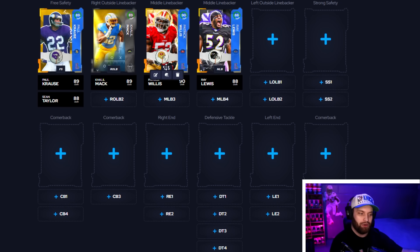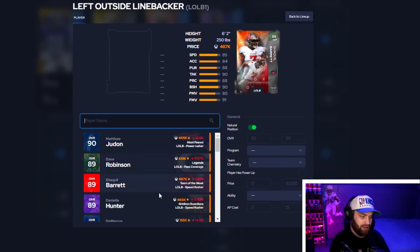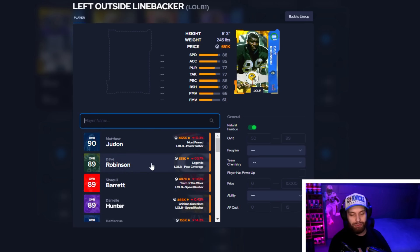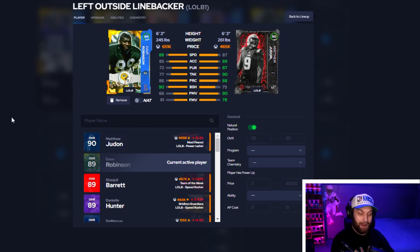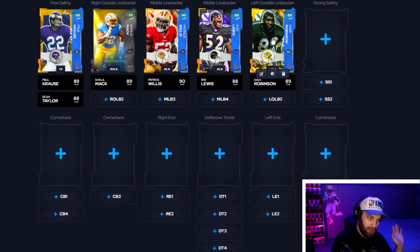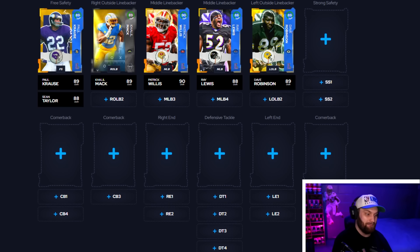At left outside linebacker, Judon's stats don't look great — 75 block shed — but he's been balling for me in game. Shaq Barrett and Von Hunter are decent, but the current glitch player Dave Robinson also gets Lurk Artist. He's 88 speed, six-foot-three, with 90 man and 90 zone coverage where Patrick Willis only gets 60 man coverage. You might actually want to go with Dave Robinson — I'm considering picking him up for 650K. He's an amazing card and I've got to lock him in.